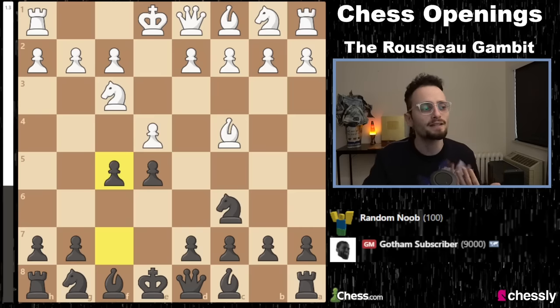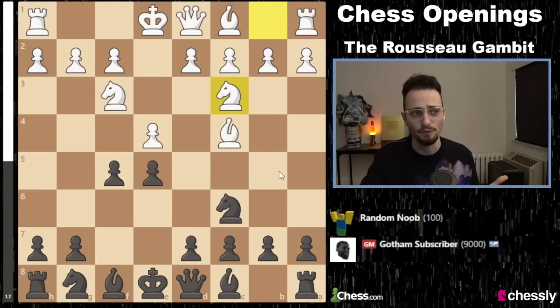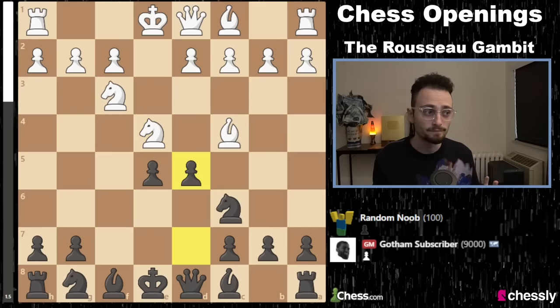It's also not a good idea for them to play a move like Knight C3 — it's a relatively rare move. That move loses on the spot to takes, takes, and a fork. GG. Game over.